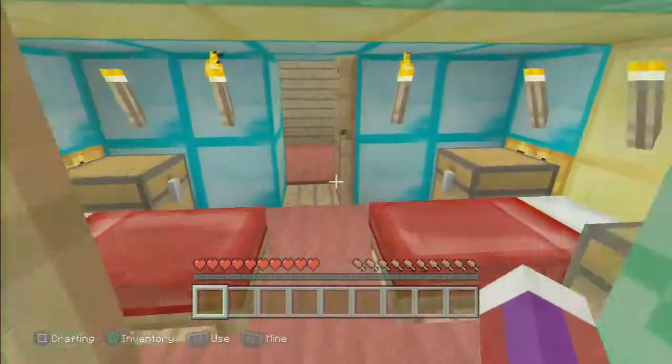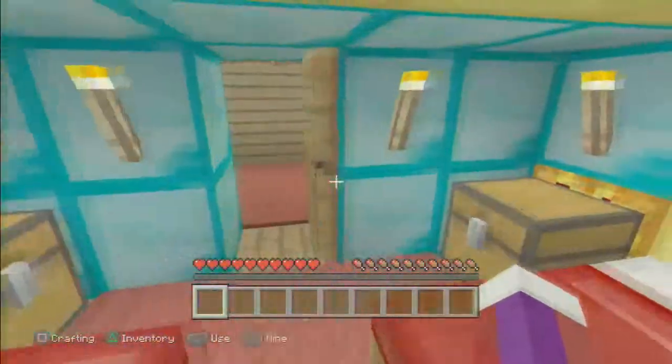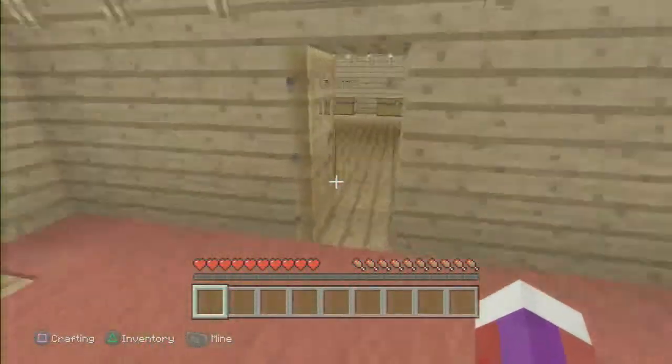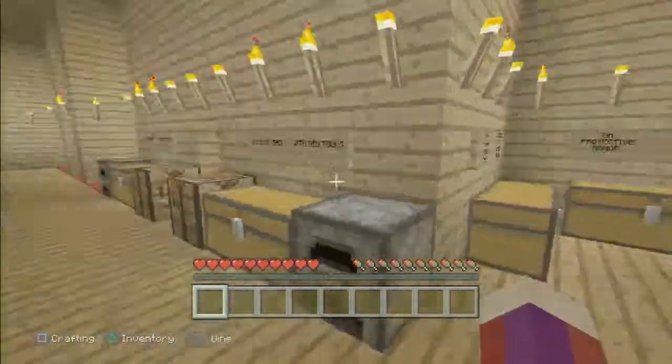Under the egg we got a little room for two people — it would be three because we have three people in this world, but that other guy doesn't really do anything to this world. He's probably going to get mad because he's probably going to watch this video.